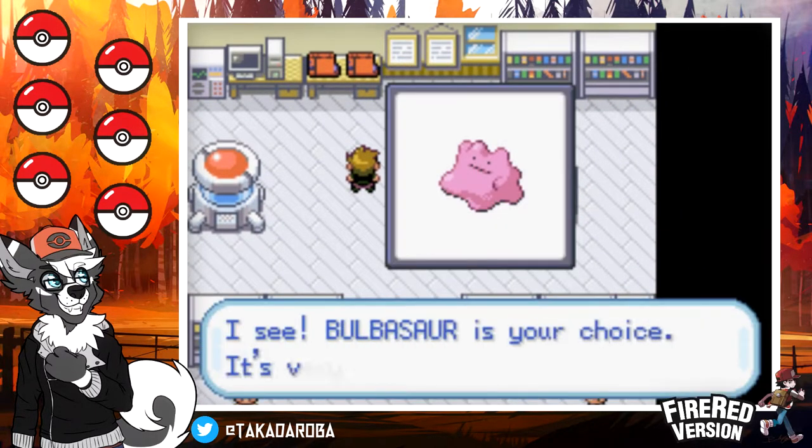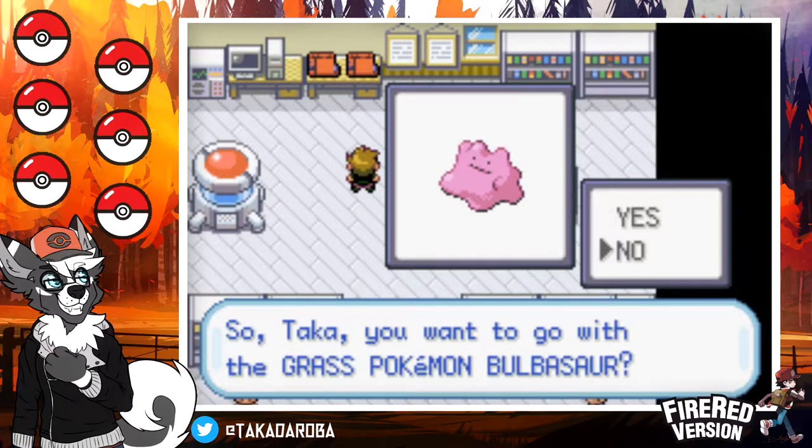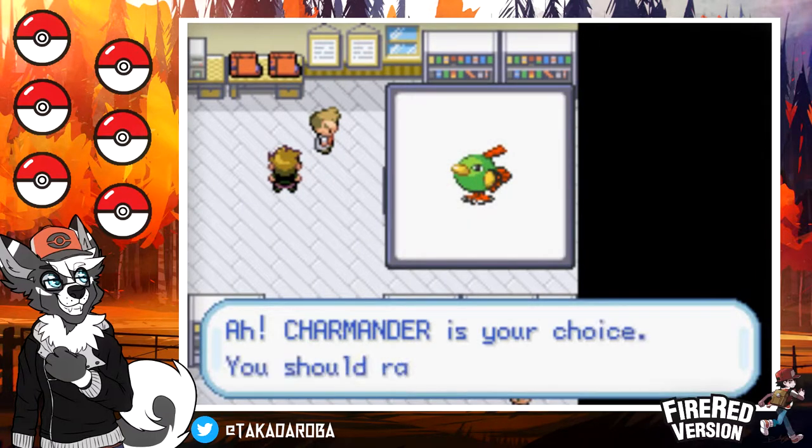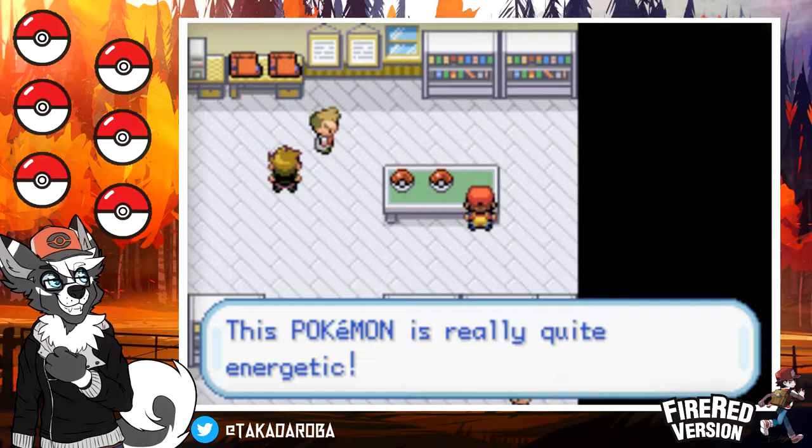Let's see what my choices are: a very pink Bulbasaur, a Charmander hiding under Squirtle — that's pretty funny — and a Natu. Oh shoot, I guess I picked Natu! I told you I was going to hit the wrong buttons. I think I need to remap my controls. What the heck type is Natu? I'm going to search that up. Natu — it is Psychic and Flying. That typing sounds pretty good, so I'm going to keep it.